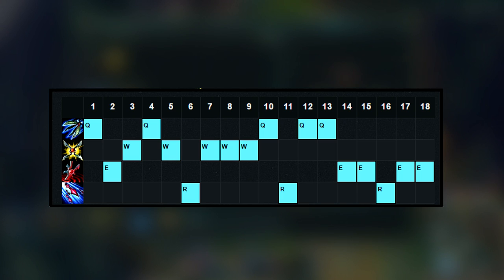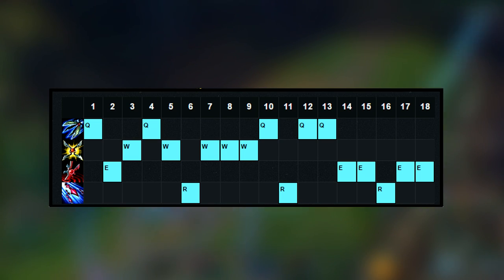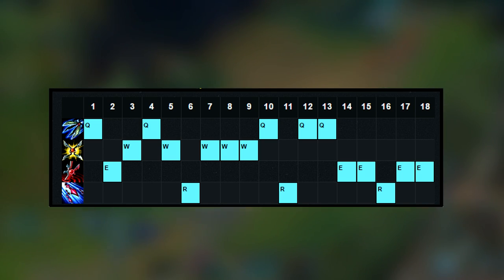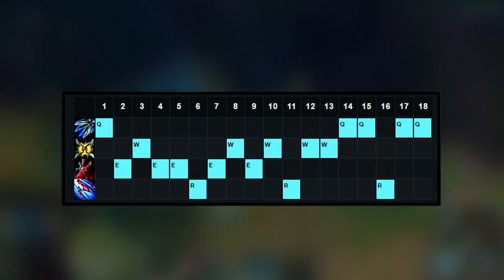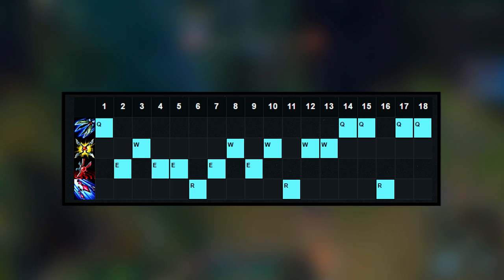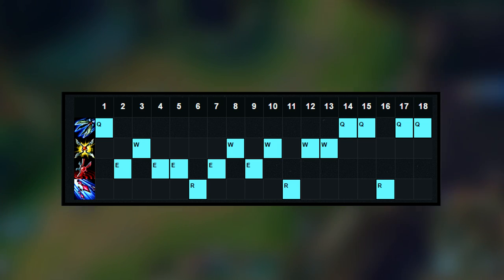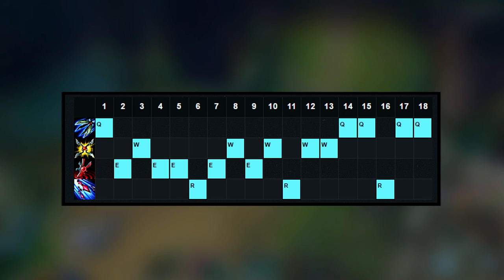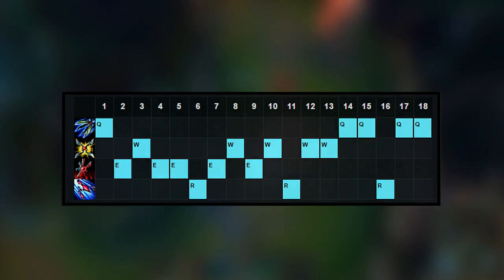I max W first for the extra true damage against Gangplank, then max Q second — because if I max E, he just uses his orange as a free QSS. Maxing Q second keeps the pressure up with the Q-W-Q combo, then E for the slow, then back off when he uses his orange. The third skill page is a Q start into E at level two, W at level three, then maxing E. This is generally for squishy AP opponents, often in the mid lane. Starting Q helps with CS and reduces harass, then leveling E gets the stun off as soon as possible.